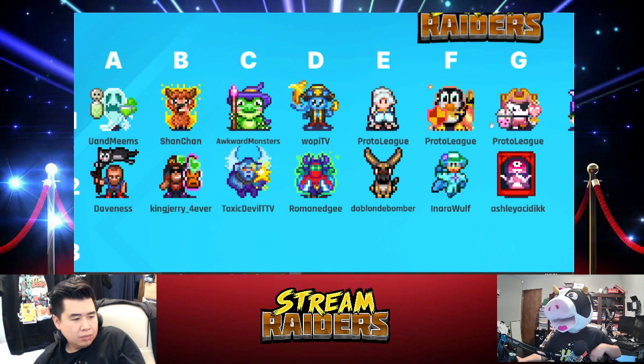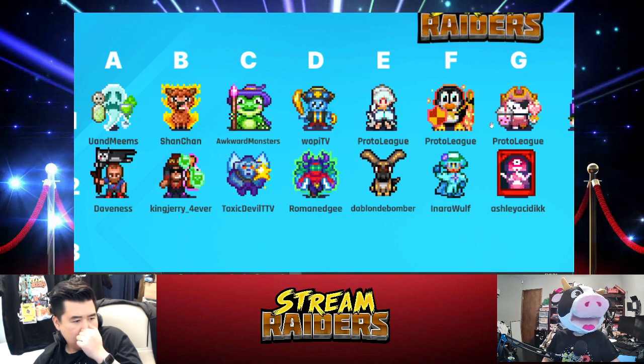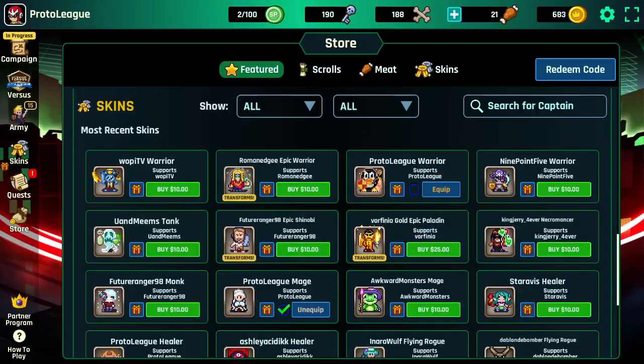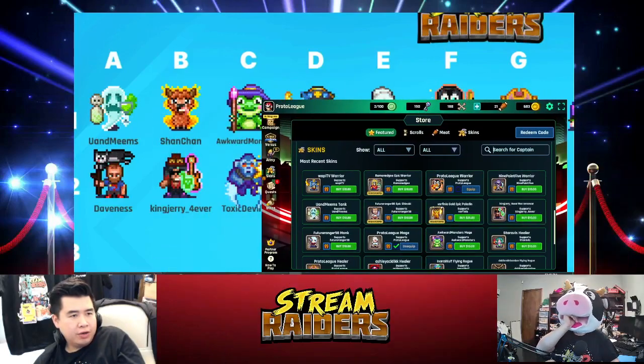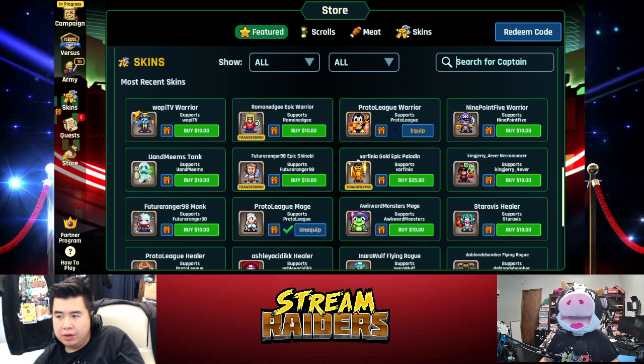The swashbuckler had a D-pad-like attack pattern — it would swipe around. Woppy's looks as close as you're going to get with Stream Raiders' different animations and different styles. It attacks with two hands. Let me bring it up. Yeah, I've got the game store up — look at this little effect with Woppy's swashbuckler. It does like a double, both-hands attack. Attacks toward one location — pretty cool. It attacks kind of like a berserker but it's a warrior, so that's kind of funny.